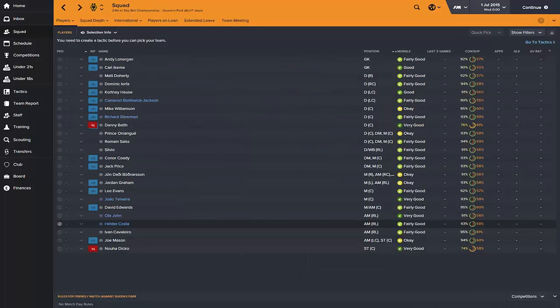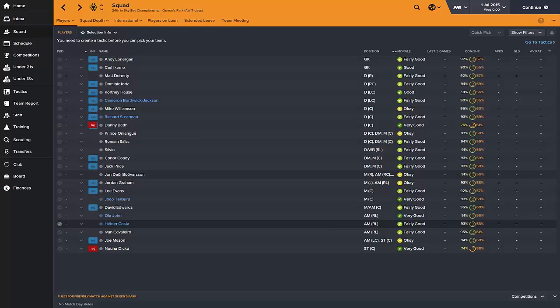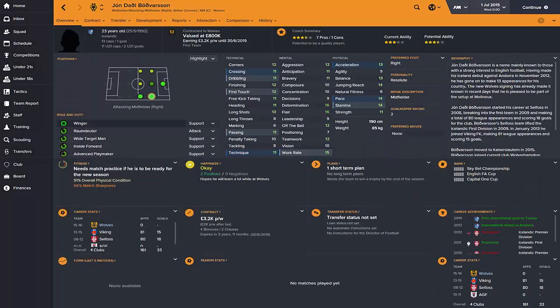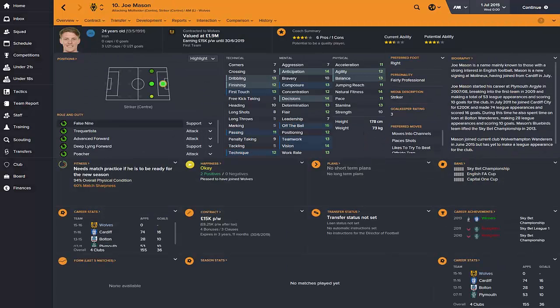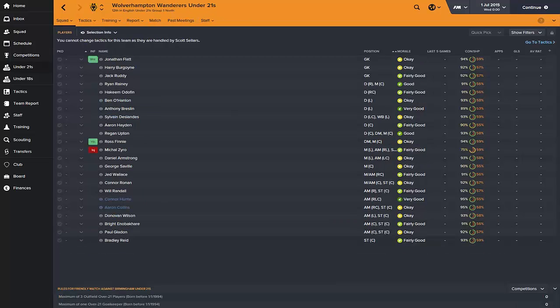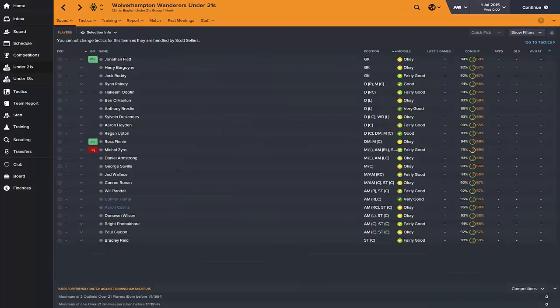Strike-wise, I'd really recommend getting a couple of strikers in. We've already got Nouha Dicko who will be injured for the first part of the season. Unless Doherty gets a significant upgrade, he's a very good striker in real life but maybe his stats deserve a little upgrade. Joe Mason is okay for this level but I wouldn't consider him great. Paul Gladon is nowhere near good enough to be a Championship striker, so I'd probably try to offload him as well.